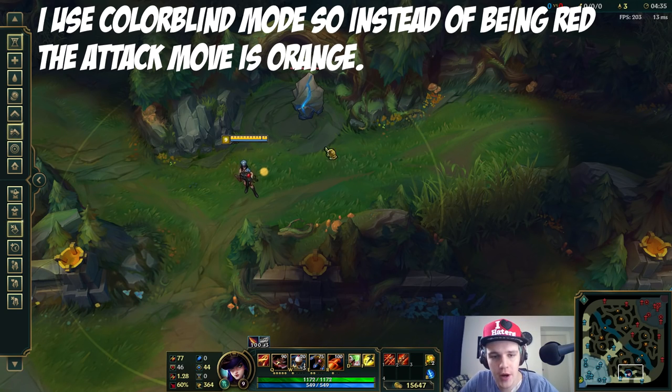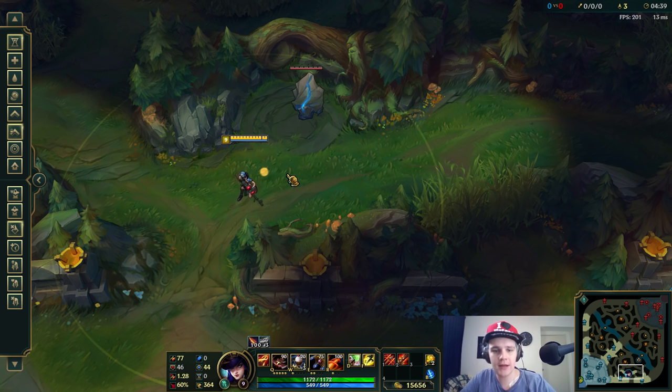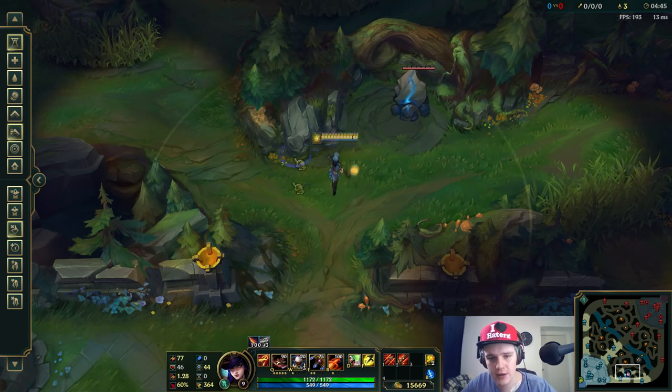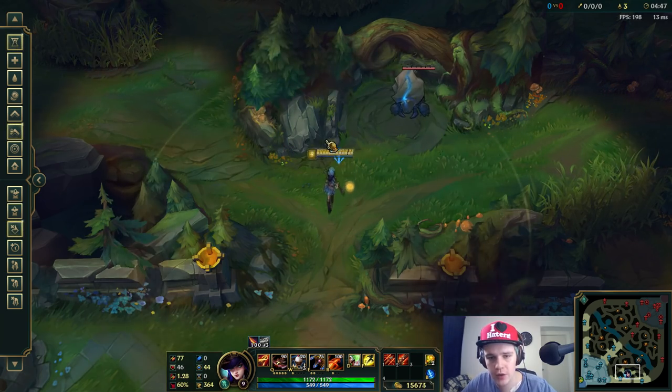What's going on you guys, it's Fulster and I'm back with another video. In today's video I'll be doing something that has been requested, and that is how to kite, slash orb walk, and how that works. For this video I'll be using Caitlyn since she does have the longest auto attack range in the game.